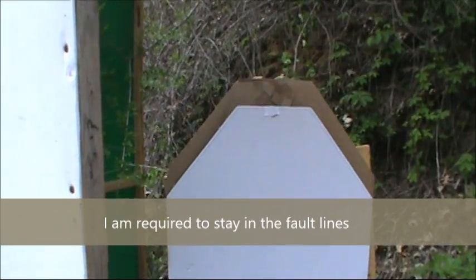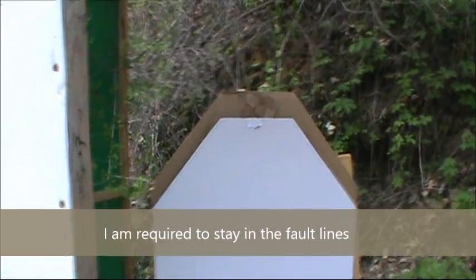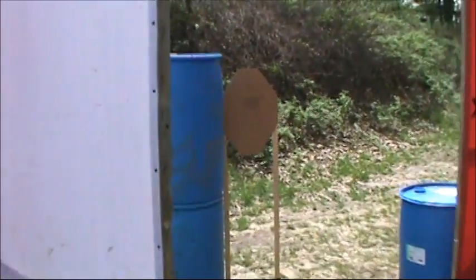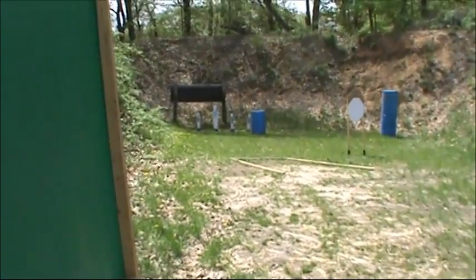Moving back through the stage this target becomes available here. Moving back some more to the rear fault line we've got this slightly illegal target presentation. We have to move this way - this target becomes available again. Moving back through here we've got some mud to contend with. Moving around through this window, all four pieces of steel are available.